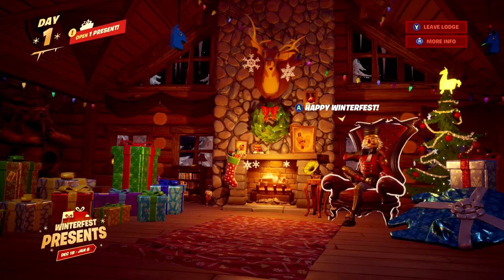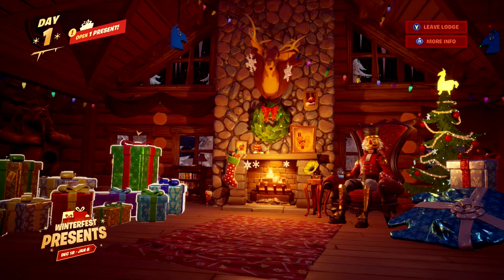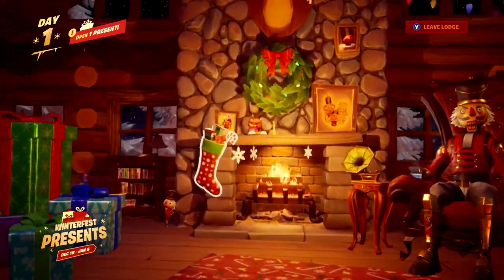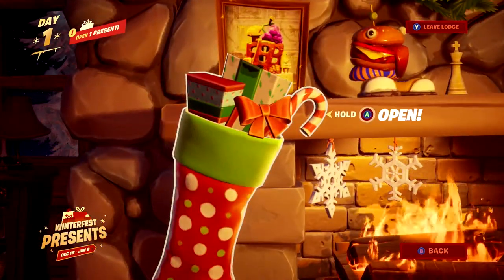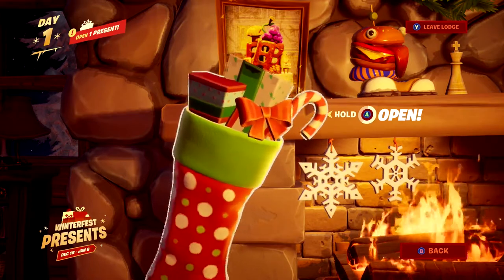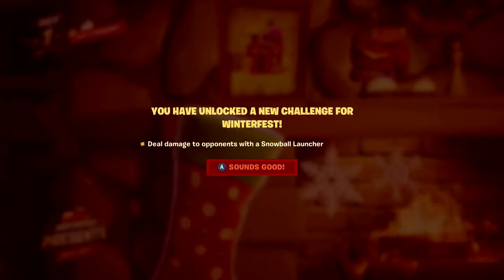There are a lot of different presents you can choose from — there's one on the far right, you've got the Crackshot, you've got the stocking, and then a bunch of presents on the left. You want to make sure that you click 'pick me' on the stocking. Once you do, you'll be able to hold the button to open it and you'll get your free reward for the day. Make sure you click on the stocking and don't accidentally click on the presents or anything else in the room.